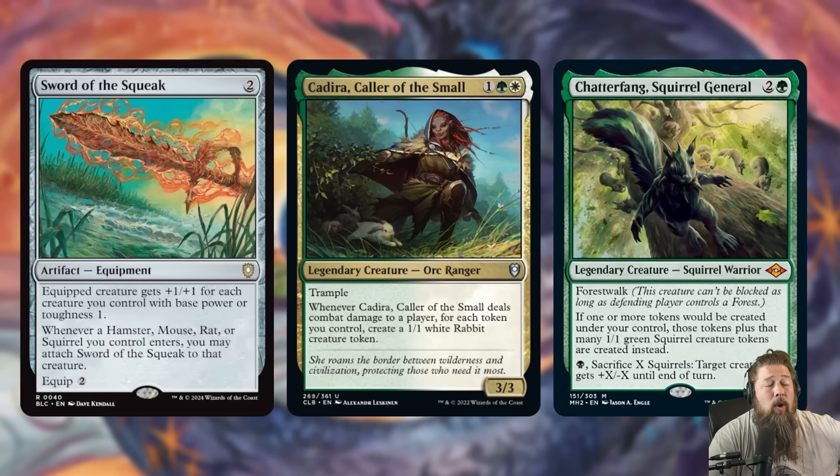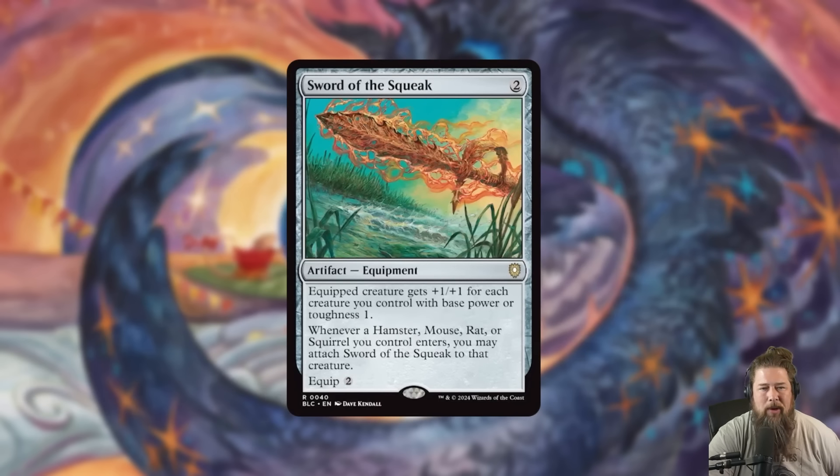One big upside of Sword of the Squeak is being able to repeatedly free-equip. It's not just when the sword enters — it's whenever a hamster, mouse, rat, or squirrel enters, you can attach it to them for free. So if you play a squirrel, get the sword on it, smash someone, and it dies, the next squirrel you play just gets it again for free. So Sword of the Squeak is pretty efficient. Horn of Valhalla hasn't broken anything, so I don't think this will either, but it's a pretty cute design with a really good funny name.